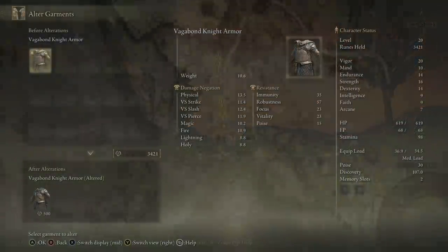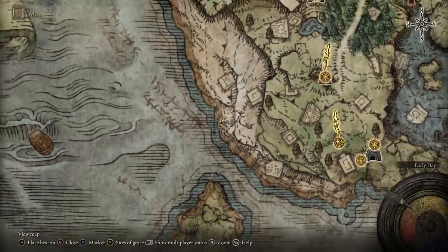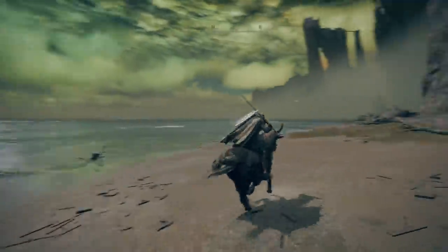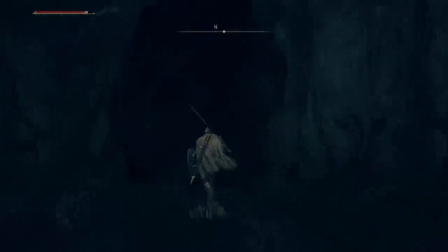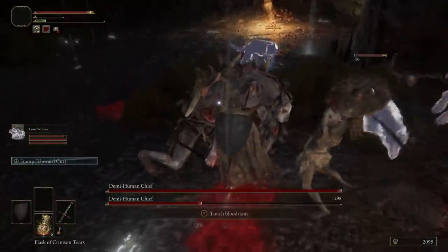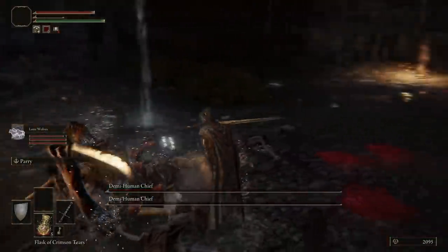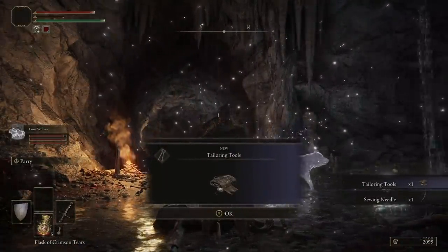To get your tailoring kit you just need to go kill the demi-human chiefs — which by the way is a great place to have a torch and maybe burn these guys. They're in a cave near the start of the game in Limgrave. Start at the first step grace, head west towards the beach and follow the coastline north, and on your right will be a cave. Inside is a lot of demi-humans, and the boss fight is a bunch of enemies at once and then two big boys. Use the wolf summon to take attention off you, focus the big enemies one at a time, and as a reward you'll get the tailoring kit and needle, letting you modify outfits at any grace.